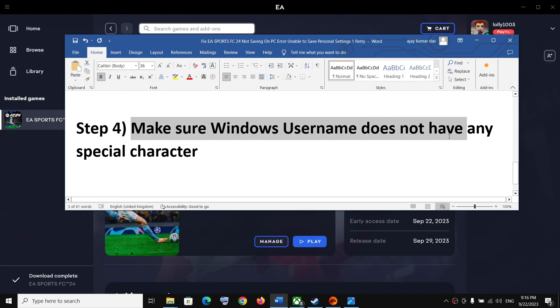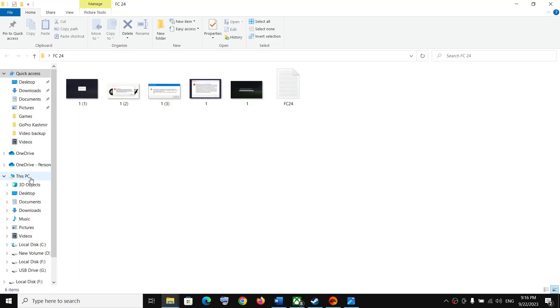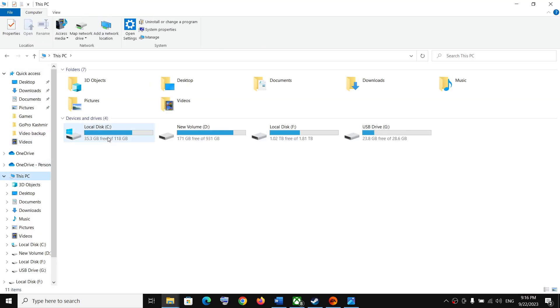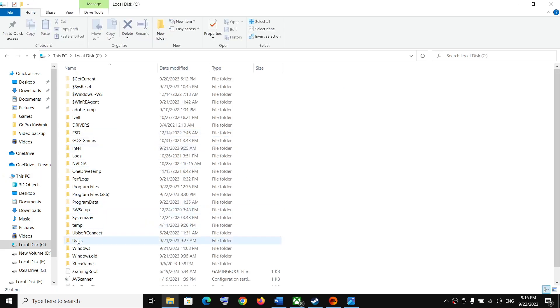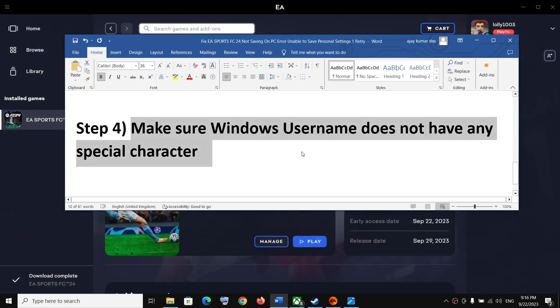Also make sure that your Windows username does not have any special characters. Go to C Drive, open the Users folder, and check your username. If it contains a percentage sign, hash, or any special character, you may face this problem. In that case, create a new administrator account, log in to that new account, and then launch the game.